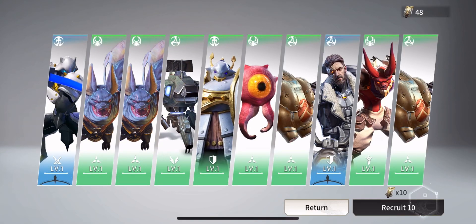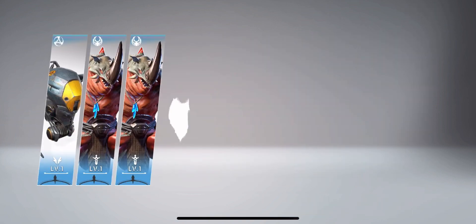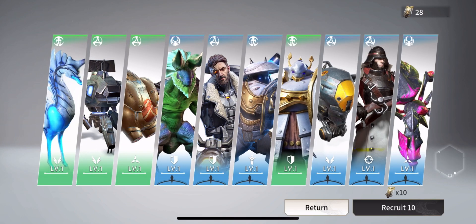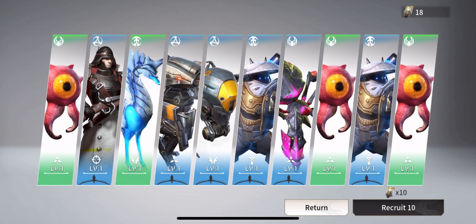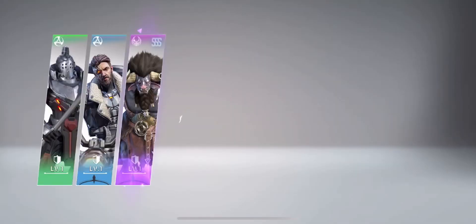First 10 summons — nothing. Wish there would have been a better elite, but again nothing. You know how it goes: if you don't get it at 30 or 20, high chances that you're going to have to go all the way to pity. And Taresh is here — welcome him to the squad!